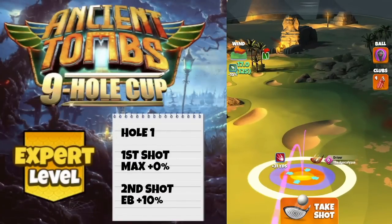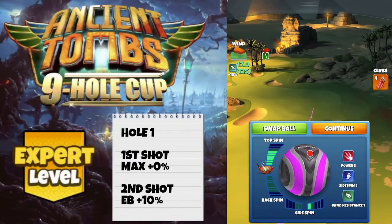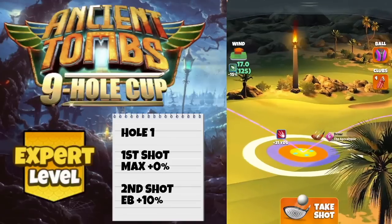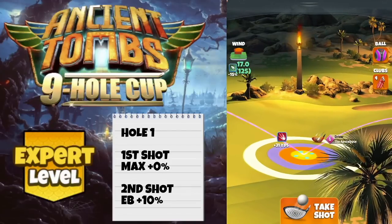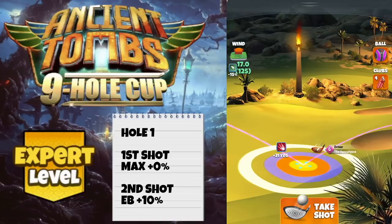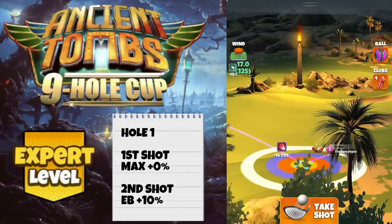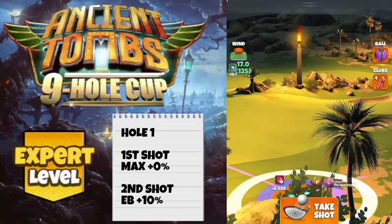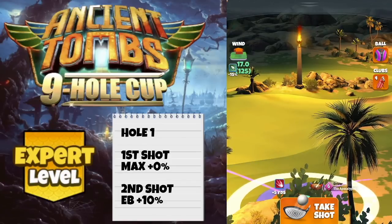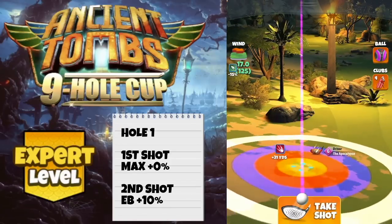First hole — going to go very aggressive here with Berserker. Power 5 max position, 5.8 topspin, one bar side spin to the right, red ring touching the rough with APOC 5 and 6. Adjustment: max plus zero. As mentioned in the introduction, very important to take a few practice attempts. This is a narrow line, very aggressive — we want to end up in wedge range, but it will be heavily affected by wind angle and wind strength. So max plus zero, then push up to max after adjusting.